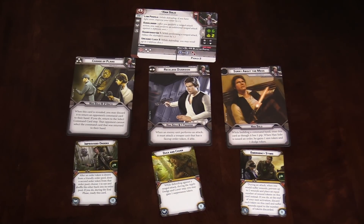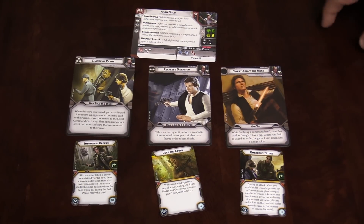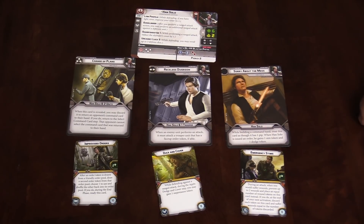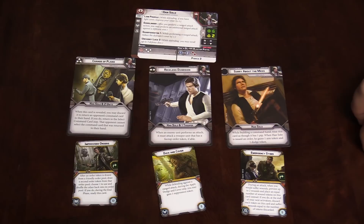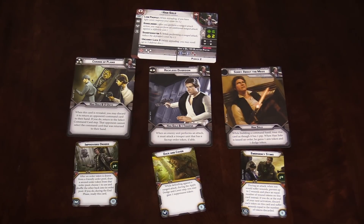Reckless Diversion is his two-pip card. It lets him activate him and a trooper unit. When an enemy unit performs an attack, it must attack a trooper unit that has a face-up order token, if able. So you can be like, I'm super in cover and you've gotta shoot me. It's a Reckless Diversion. And that's for the entire turn.